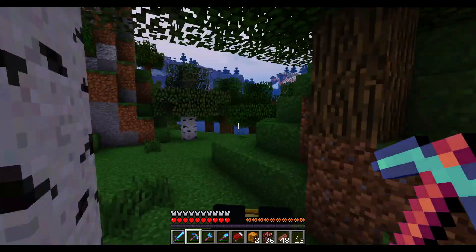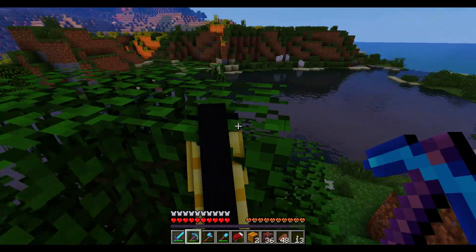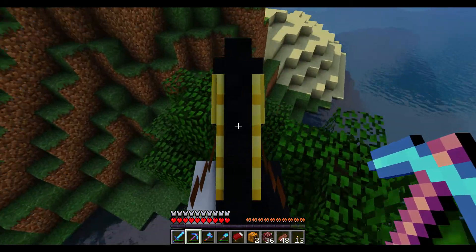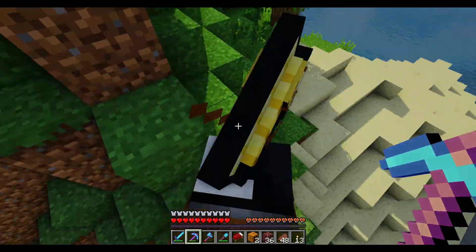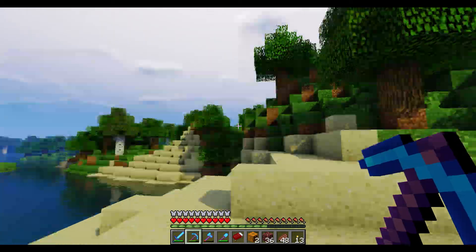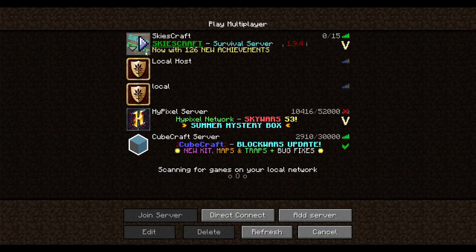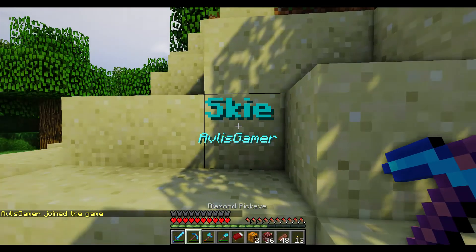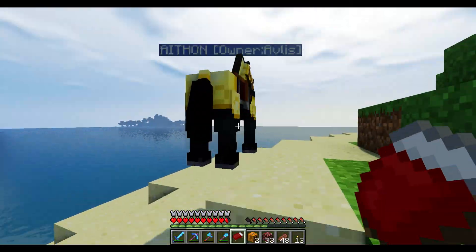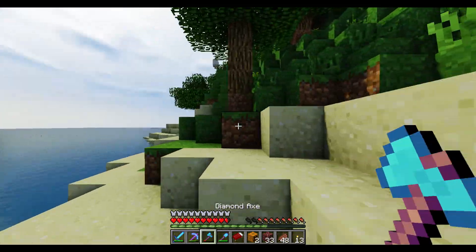I got bad news — I actually forgot to bring obsidian or even a bucket to build a nether portal, so I'll probably have to go back by foot. Wait — I can build a boat! Because now boats allow you to take another animal. Not sure if it will take a horse, but we can try. What? Guys, what happened to my horse? It just disappeared. Let me rejoin the server just to make sure. The horse got teleported here — probably some desync. I think I'll build a boat and restart the server because I think it's desyncing.